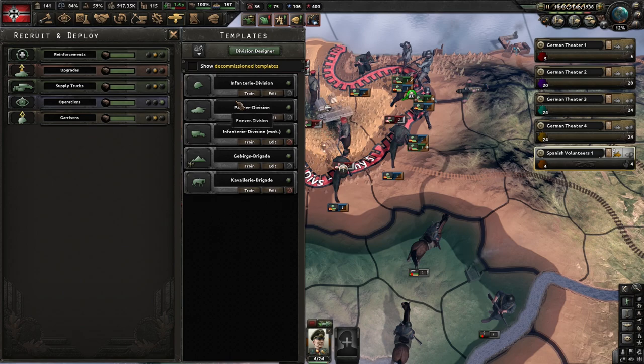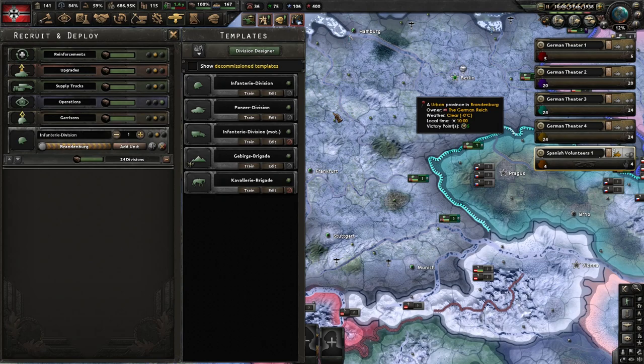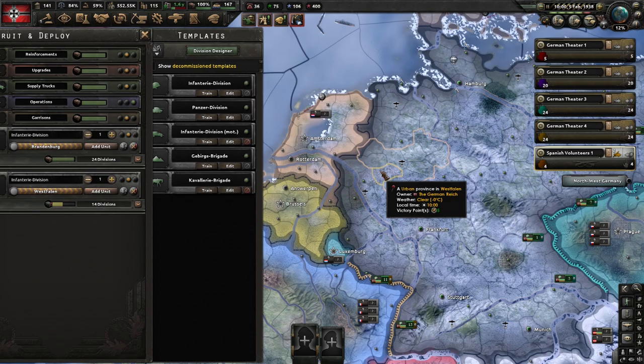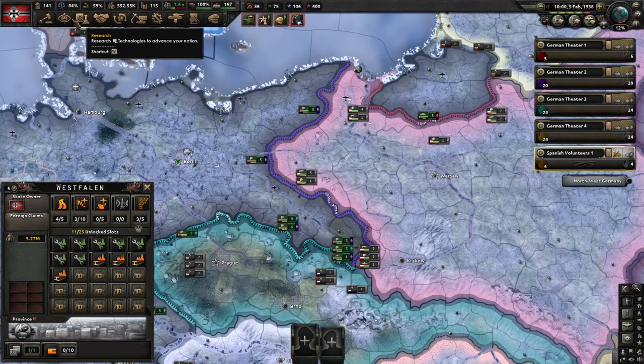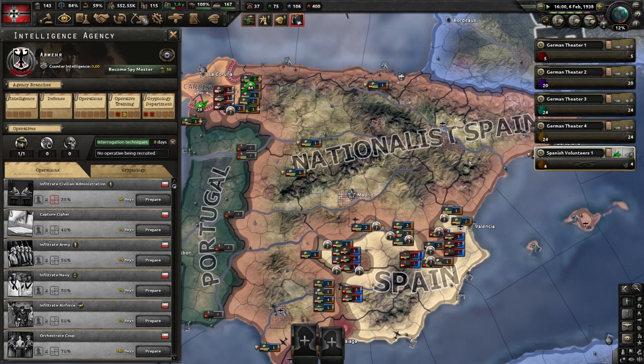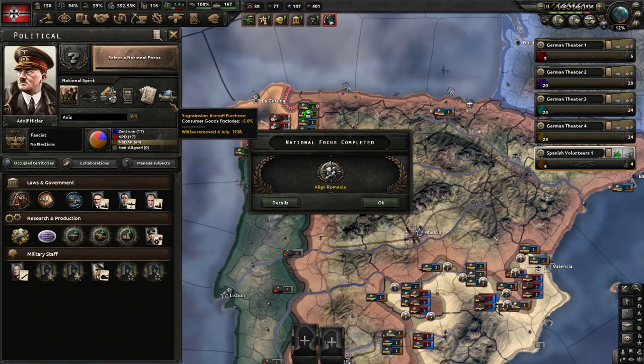It is February of 38, which means we've got to start popping out troops. We need one stack of 24 in Brandenburg and another stack of 14 in Westfalen. Now we need to check on our spies. He's at 44 operations. We need to send him ASAP — but do not send him right now because we have the negative 5% upgrade. Wait for this to be done in June or July, then send them and hurry up and do France.